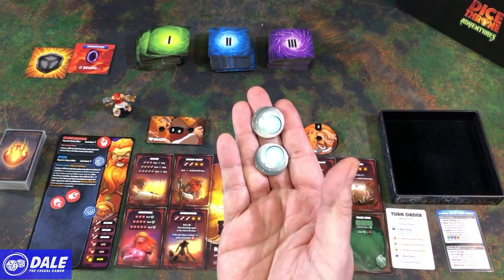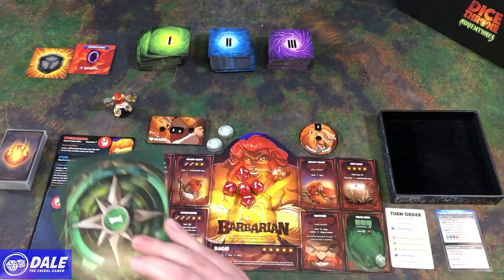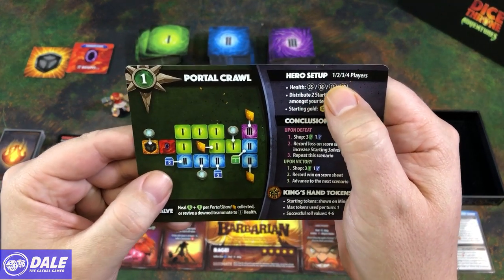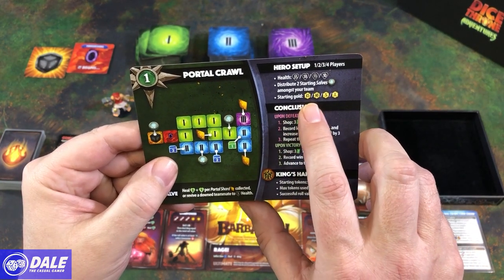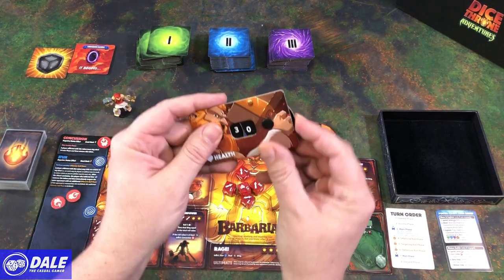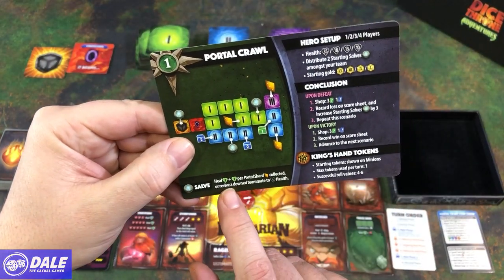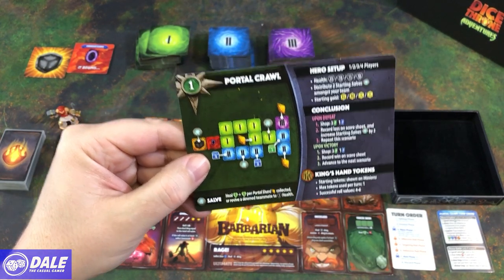We're going to get two salve tokens. Our scenario tokens — we have four level ones, randomize them and choose one. We're getting this for a portal crawl, which will tell us how to set up our map and hero setup. Playing one player, we start with 35 health, get our two starting salves, and start with 15 gold. The salve tokens heal three health plus one per portal shard collected, or revive a down teammate to one health. Unfortunately, if you're playing solo and you're down, game over.